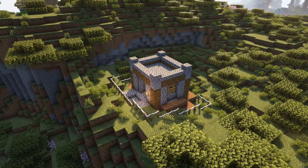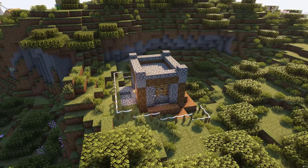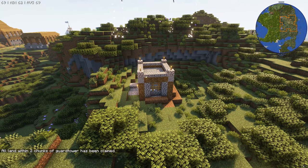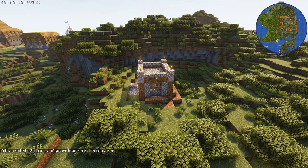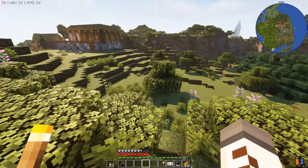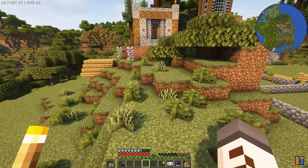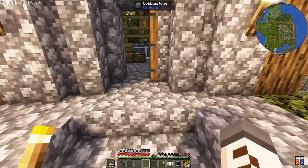It looks like your advice was spot on regarding the paxel. She will use the stone paxel to clear out dirt, stone, and wood as an axe, a shovel, and a pickaxe. So we're back in game and we have four fresh guard towers. Colony hiring is set to manual, which means I get to choose each of my hires myself.